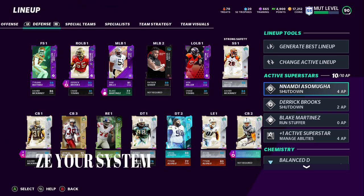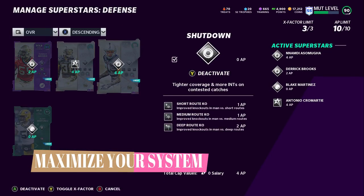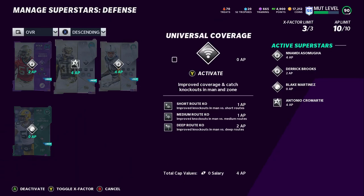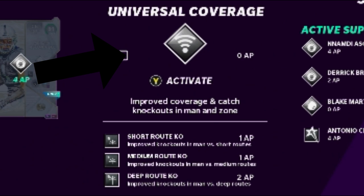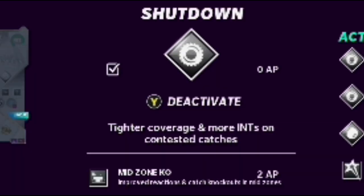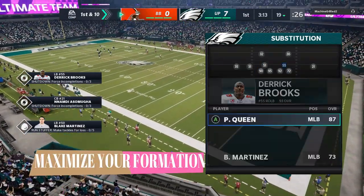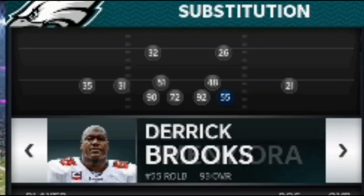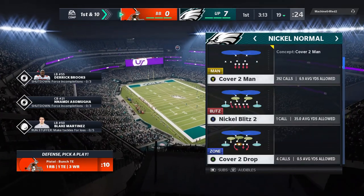Moving on to the defensive side, I build my defense as a pass defense first because I expect to score a lot of points, which means my opponent will have to pass to keep up. Both of my cornerbacks have short route KO, medium route KO, and deep route KO — so whatever route they're asked to cover, they should lock it down on both sides. One has shut down for tighter coverage, the other has universal coverage — I'm not sure which is better, so let me know in the comments. My last superstar is Derrick Brooks, who has an insanely high zone coverage. I have him with hit mid zone KO and shut down for tighter coverage. I plan to put him at defensive end in a nickel cover two and drop him back into mid read zone coverage.